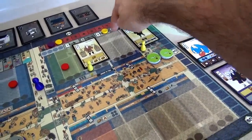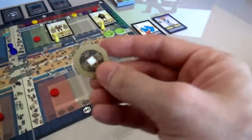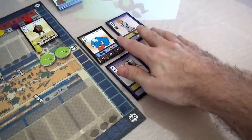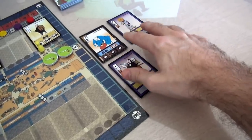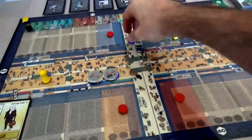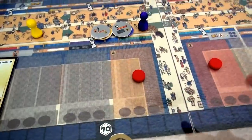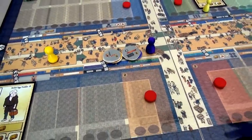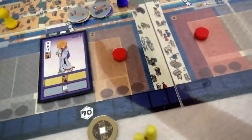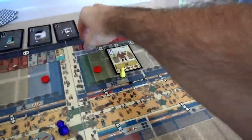That was my turn. Now Jen is going to move four spaces, but before she does, she has a choice: does she want to hire one of the remaining three? These cost three, three, and four - I got the only cheap one. Jen's going to take four bucks instead to have more cash on hand. If these guys don't get hired, over time they get more desperate and cheaper to hire. So Jen's not going to hire at full price - she'll wait. Jen just got four more bucks and moves four spaces, coming over here.